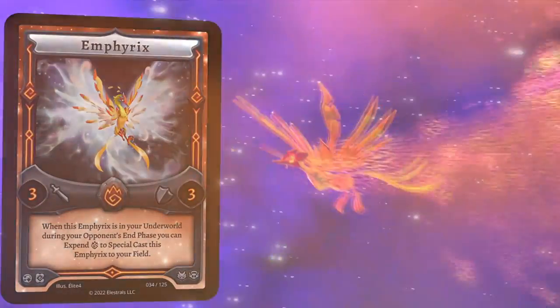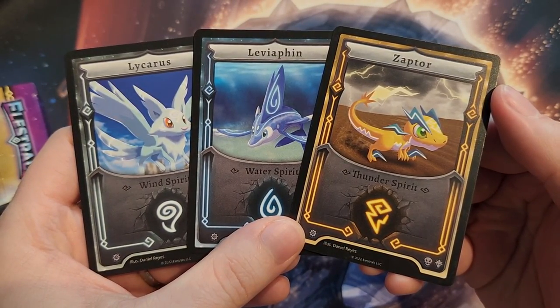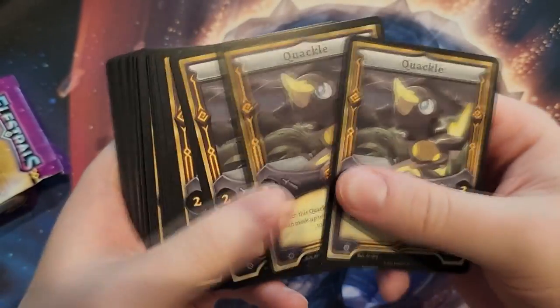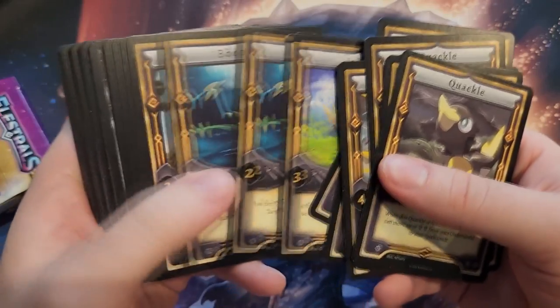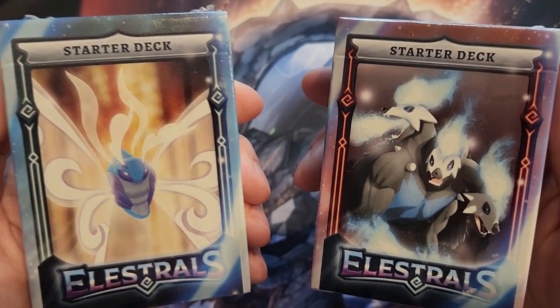Today's episode of Master Roulette is sponsored by Elestrals. Elestrals is a brand new collectible card game launching on Kickstarter that features exciting creatures, powerful runes, and a unique resource system. The gameplay of Elestrals was immediately really interesting to me because of its resource system called Spirits. Spirits function as your life points, energy, and mana, so players have lots of options when playing. Elestrals was developed by ADrive, a Pokemon-focused content creator with over 1 million subscribers.